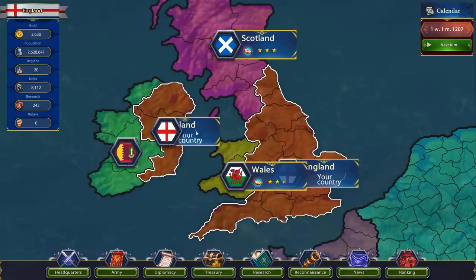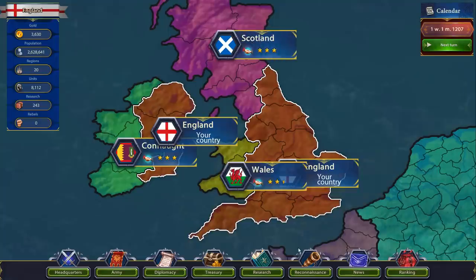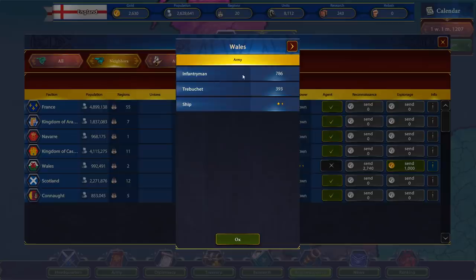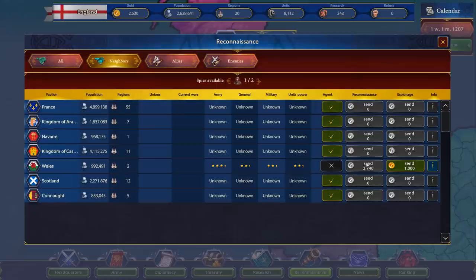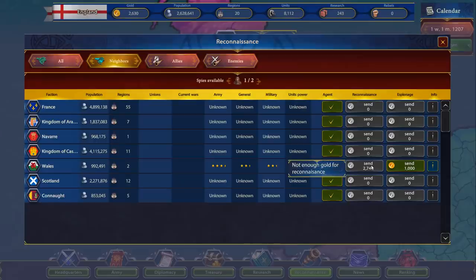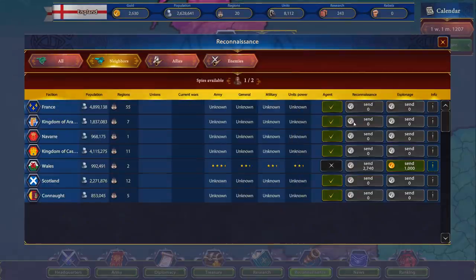One last thing we can do is some spying. Let's go to Wales and send the spy so we can see how good they are at certain things. We have a spy at Wales — we can send in espionage or recon. Let's go espionage first. So we know they have 800 infantry, 400 trebuchets, and a few ships. Recon is probably just a better version of espionage — it'll show us actually how many ships they have. So they're pretty weak — if all goes well maybe we can win this.